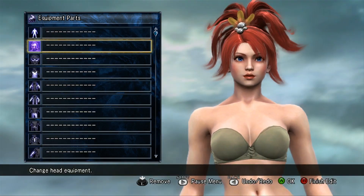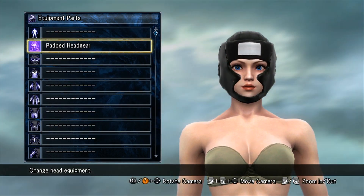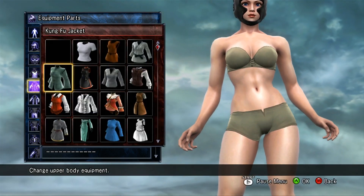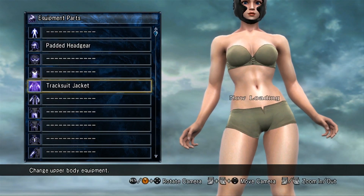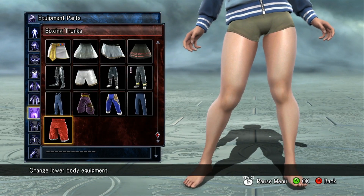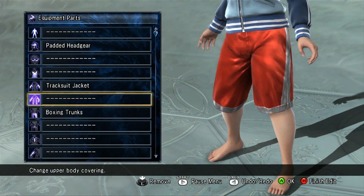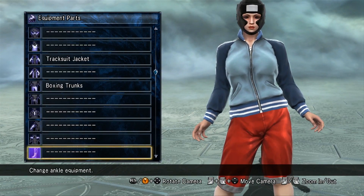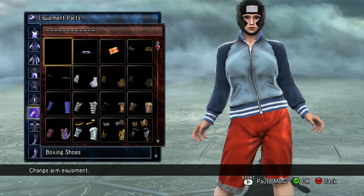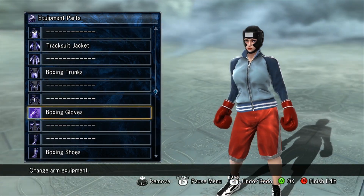Alright, let's go ahead and put some of these sets together. First, let's do the boxing headgear. You can use the tracksuit on a male with no shirt obviously, but for a female you can't do that clearly. So we'll just do it this way for now. There you go.